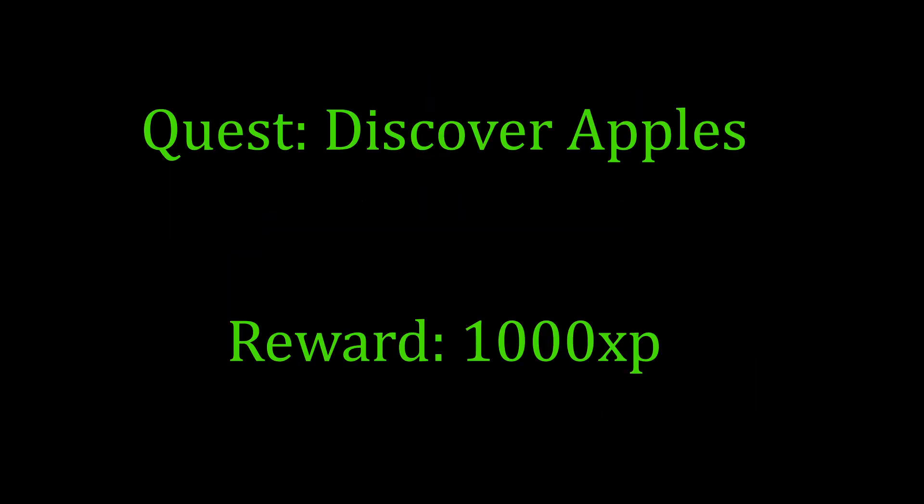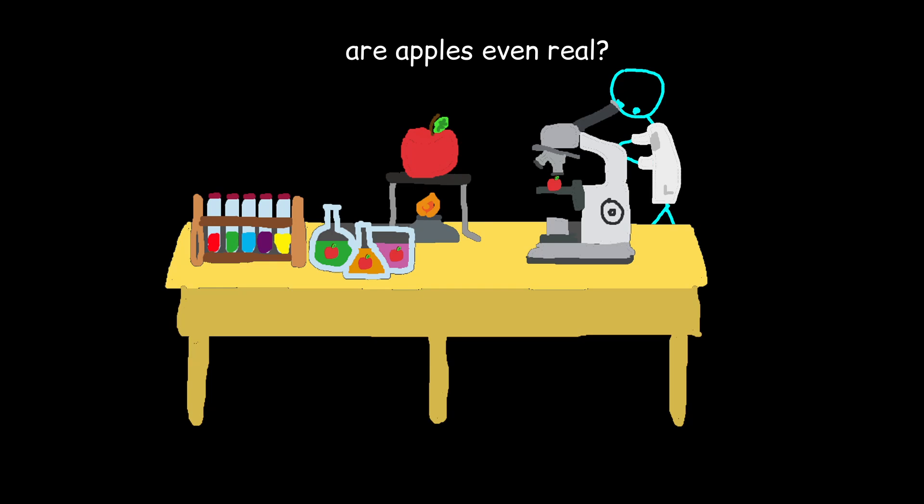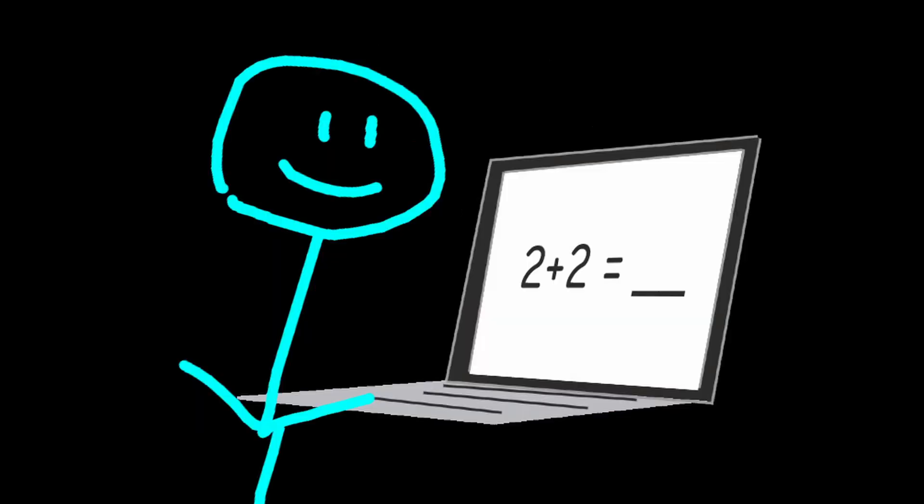Math is a simple game that starts with counting apples and ends with you completing quests dealing with the fabric of reality. The difference between math and every other game, though, is that math is objective. There's no semi-right answer — you're just wrong.